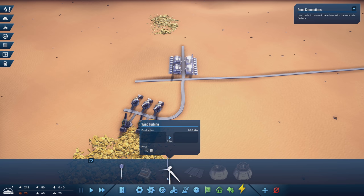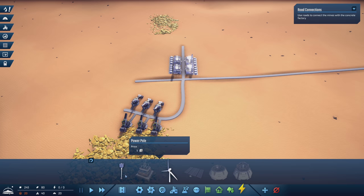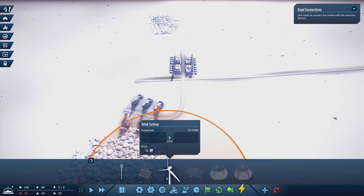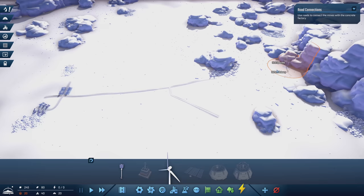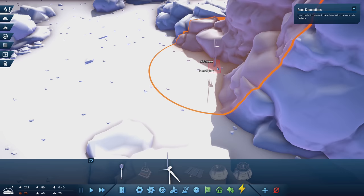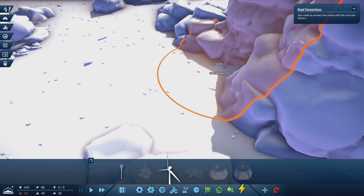Right now we're looking at wind turbines — they generate 20 megawatts of power, more than we need at the moment. We're also going to need to connect them to various different power consumers with these power poles, which is five concrete a piece — pretty expensive. We'll have to go a pretty good distance here. So for the start, I think I'm going to have my power generation happen way back here. The game doesn't really model wind, so you can place a wind turbine right here and it's completely fine.